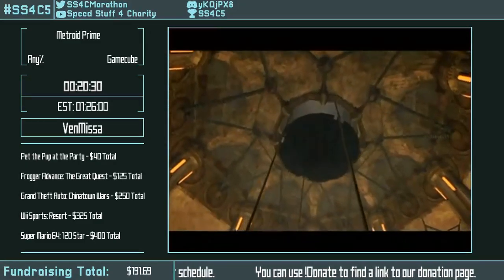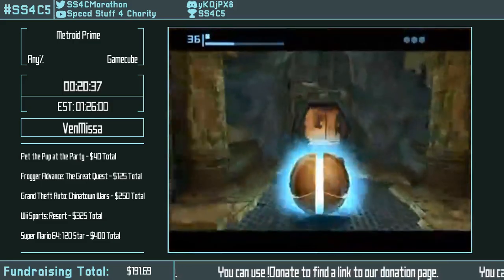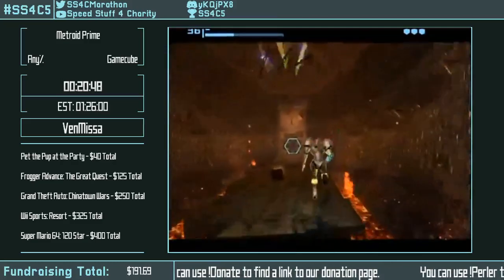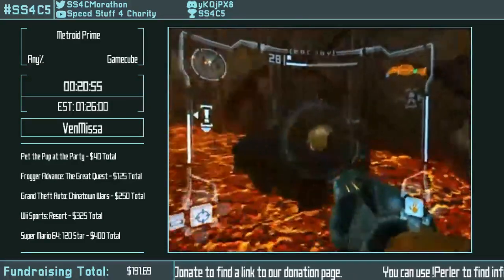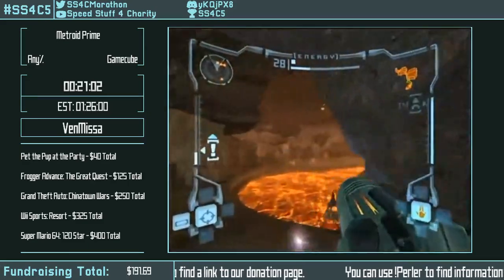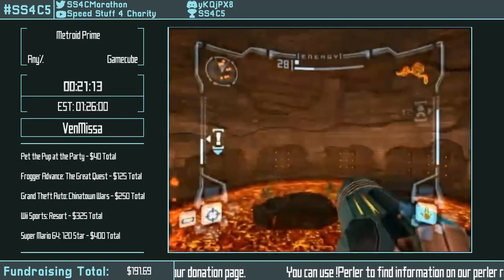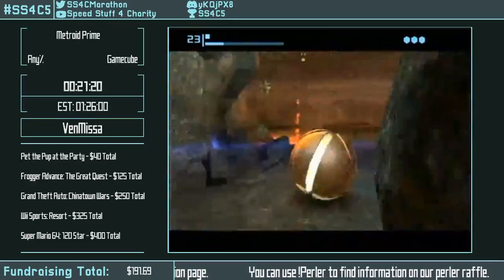Watching the Ice Beam cutscene saves about 0.6 seconds of in-game time. Coming up is an artifact that normally you're intended to see with the X-ray visor and then shoot a missile at. However, it has a damage value so you can just shoot two regular missiles at it. There's nothing preventing you from getting it as soon as you enter Magmor for the first time.